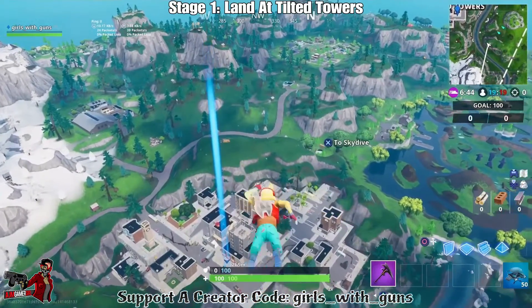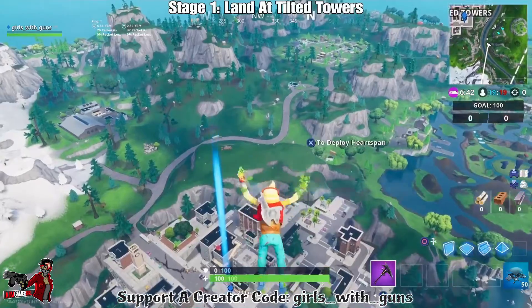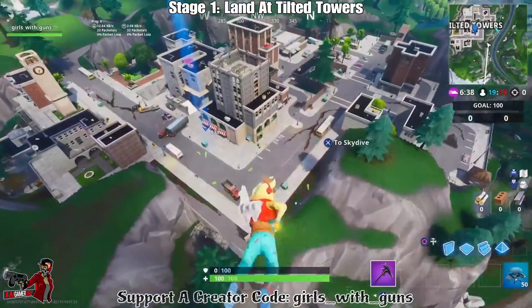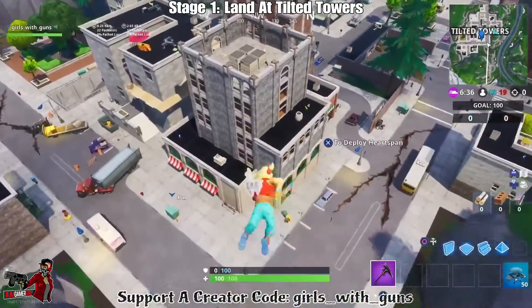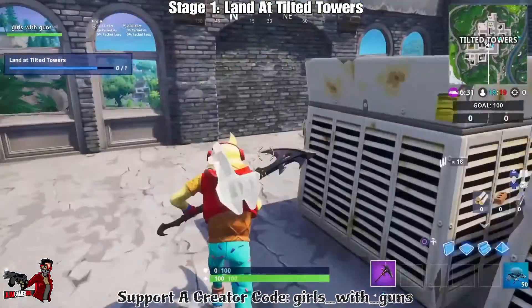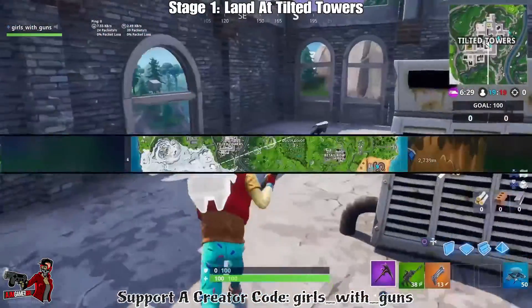The first set of challenges is a bunch of stages — we have 5 stages. The first one is Land in Tilted Towers, Junk Junction, Retail Row, Happy Hamlet, and Pleasant Park.